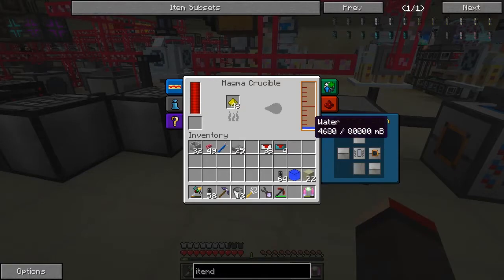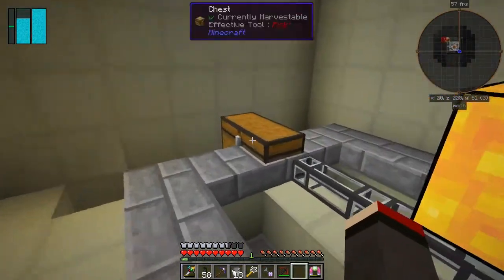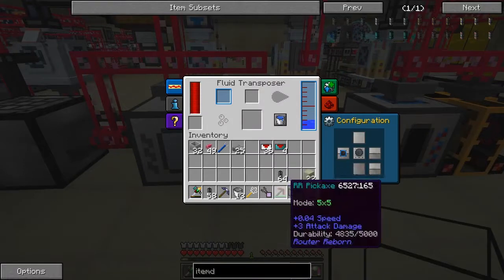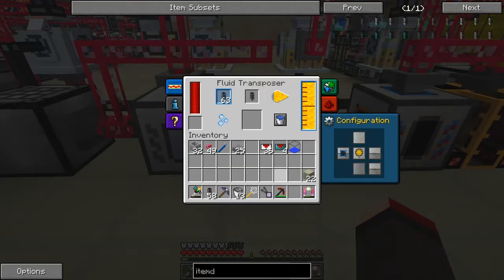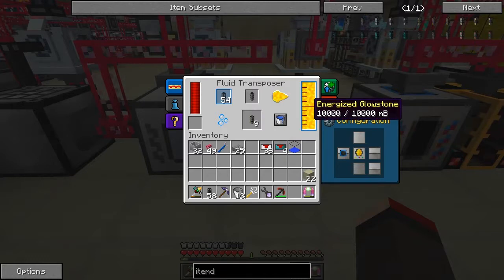What's going to happen now is the glowstone is going to start producing energised glowstone. Let me get another tank — these do stack, so that's nice. We've got 10,000 there plus 2,000 — that's 12,000. I think that's enough for these impulse item ducts; you basically get 1,000 for four, so five of those should give us about what we need.